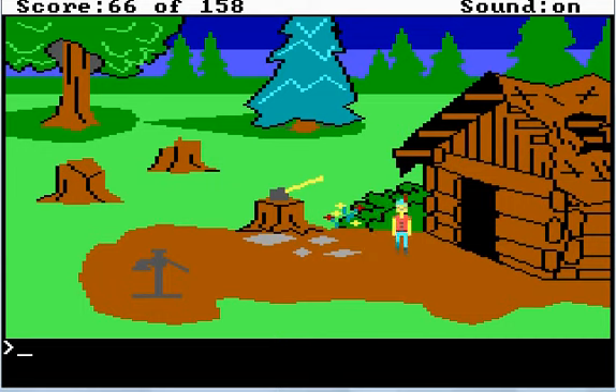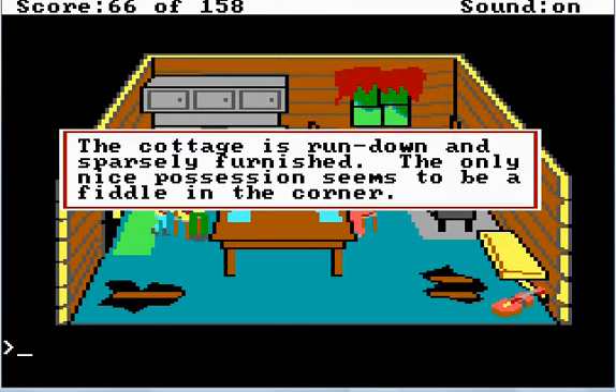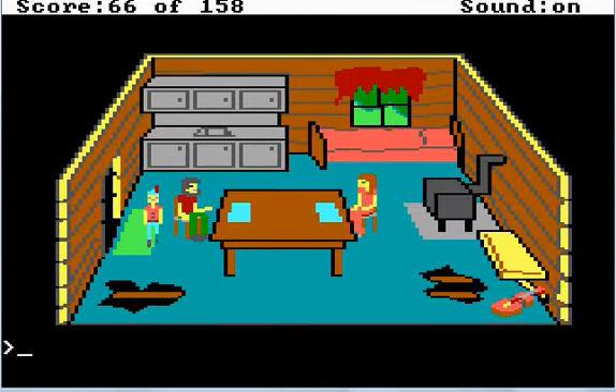In King's Quest V, Cyrenia — the land you go to — is the place that the events take place in the Wizard and Princess. They have the town and everything, they even have probably the same boat that King Graham uses, and it has an actual hole in it. So we're in what I guess is the Woodcutter's cottage. Let's look at the room. The cottage is run down and sparsely furnished — the only nice possession seems to be the fiddle in the corner. You need to be careful with that little black spot there — that's a hole in the floor that you can actually die by falling into.